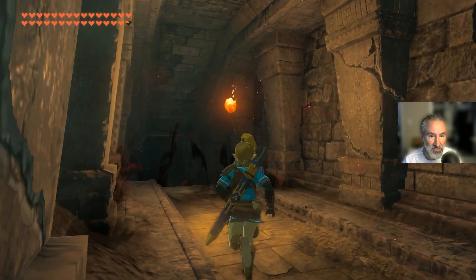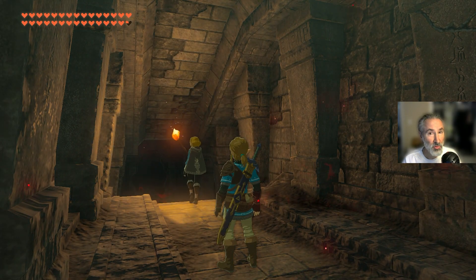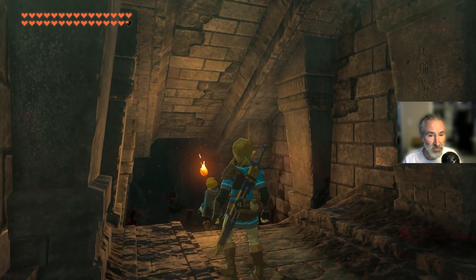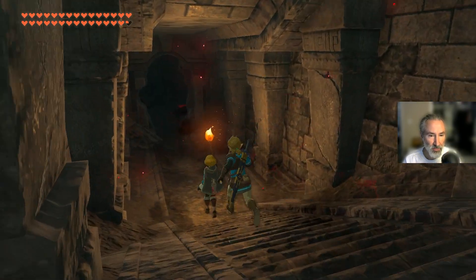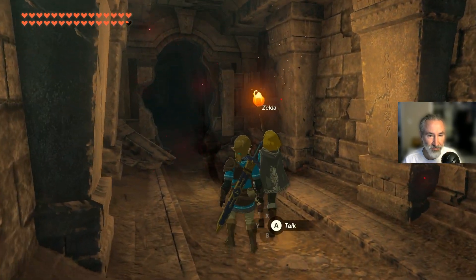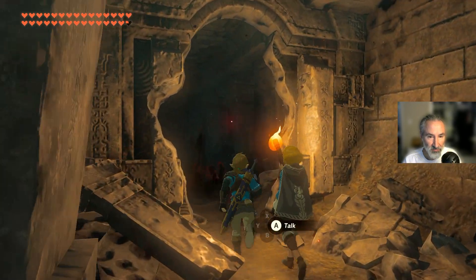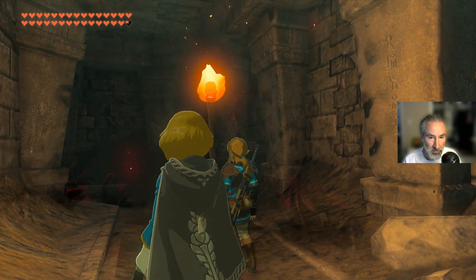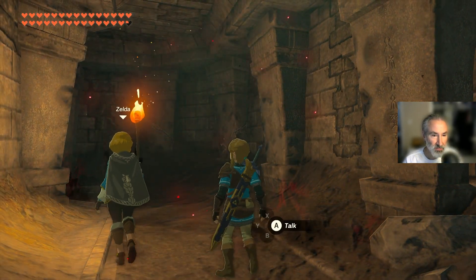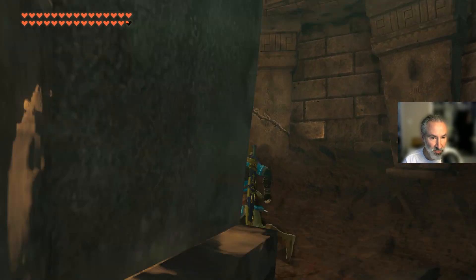Okay, that is looking creepy. Do you see that red and black stuff that's rising up? I'm trying to record this at a high resolution so you get a really good view of the game. Okay, here we go, Zelda. Here we go. What are we doing next? Alright, there's something happening here. I hope there's no more crazy bats. What do you see, Zelda? Should we just go for it? Do we just walk through that black and red stuff? I guess we do.